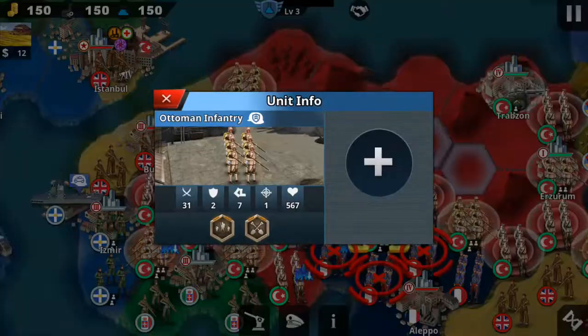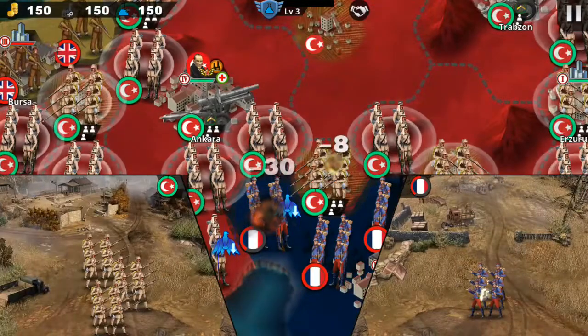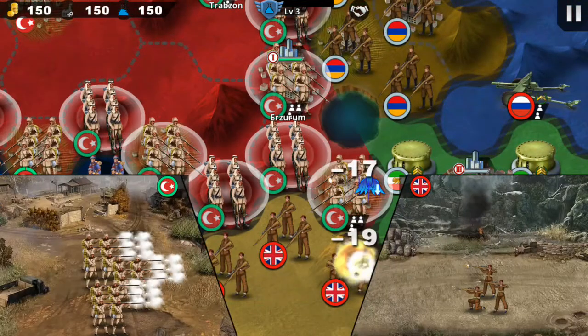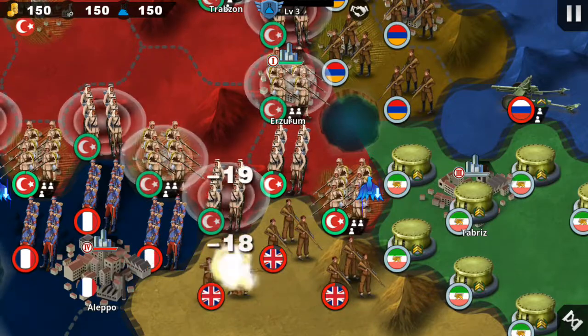Oh my gosh, the troops look different — Ottoman infantry. Yeah, the infantry look cool. The troops have different designs, even for the French militia. They actually look like a militia for the time. It's pretty cool.